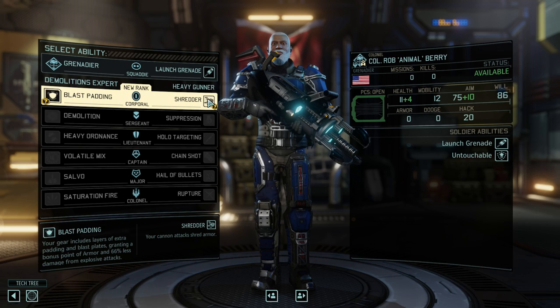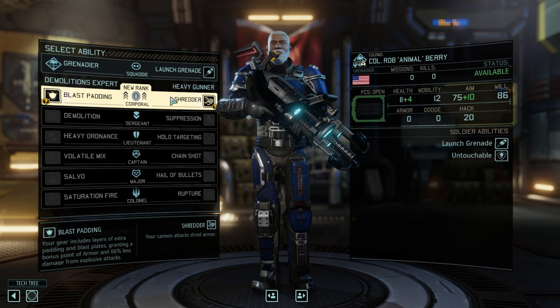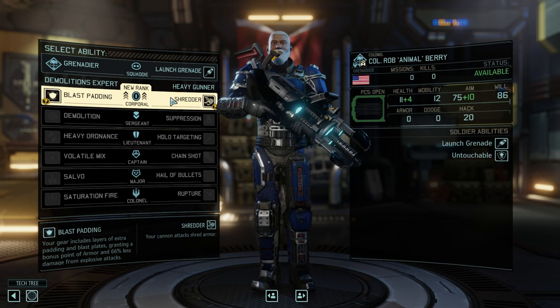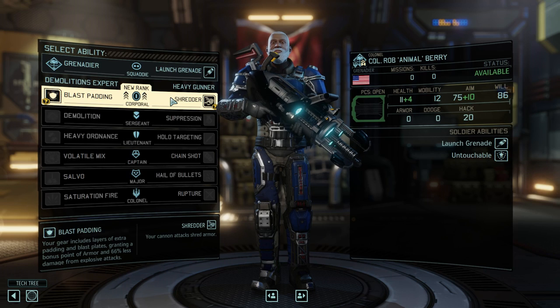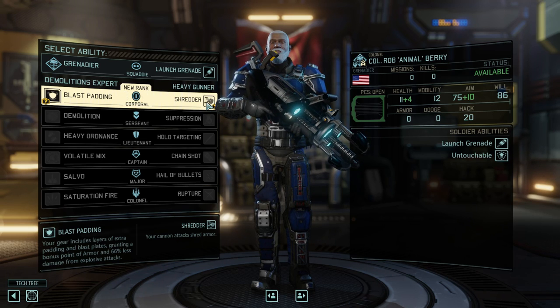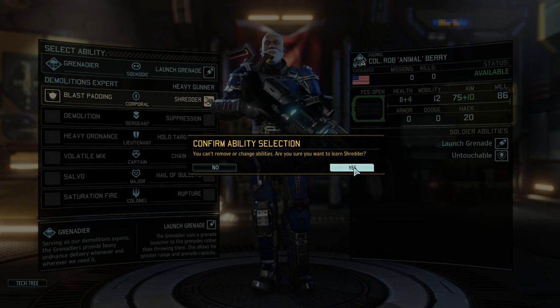The first choice you're going to need to make is between Blast Padding and Shredder. Blast Padding is a purely defensive ability, whereas Shredder will help you by reducing the armor on the toughest opponents you're going to face. Whether it's Mutons when you first start fighting them, or by the endgame Gatekeepers and Insectoids, their armor is the first thing you have to get through. Every Grenadier you ever make should take Shredder over Blast Padding.